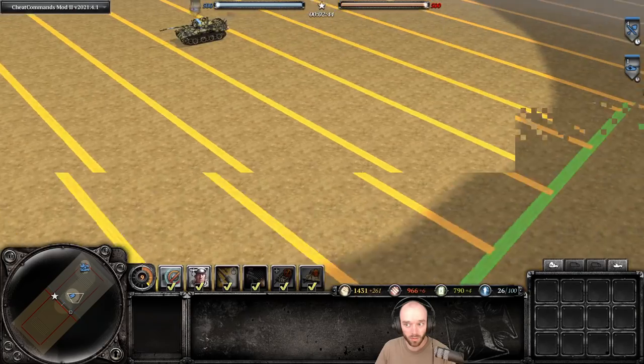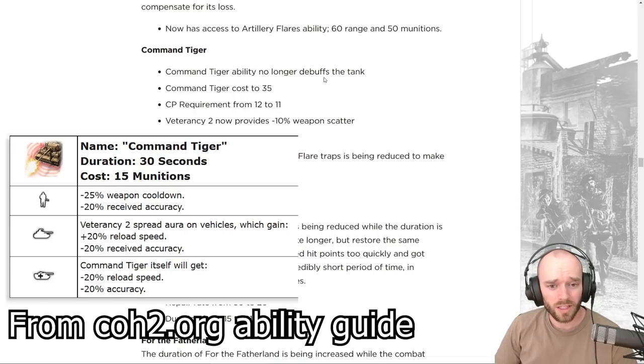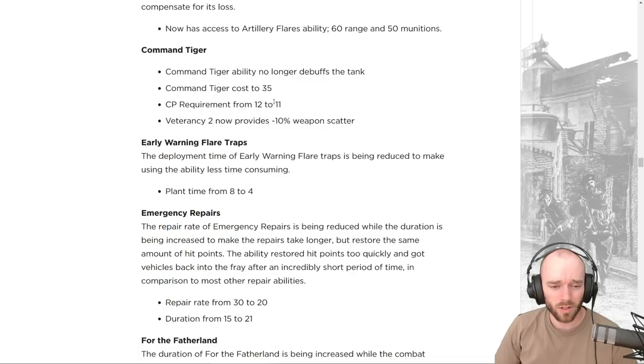The Command Tiger is receiving changes to its activatable aura ability. It no longer debuffs the Command Tiger while active — previously it halved the rate of fire, so almost nobody used it. The munitions cost is going down to 35, command point requirement going from 12 to 11. Both the Command Tiger and the regular Tiger now get minus 10 weapon scatter at vet 2 — previously it was minus 20, then removed entirely, now dialed back to minus 10.